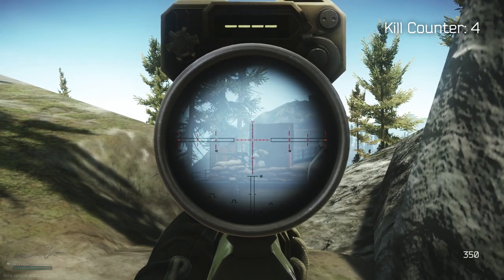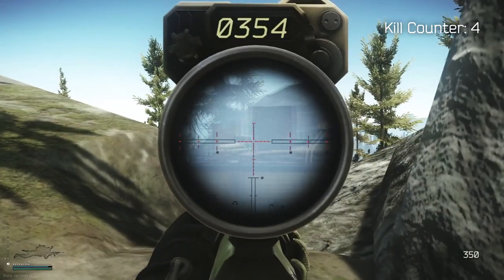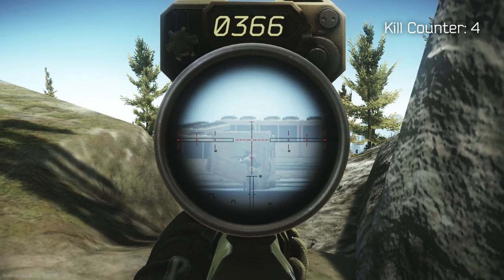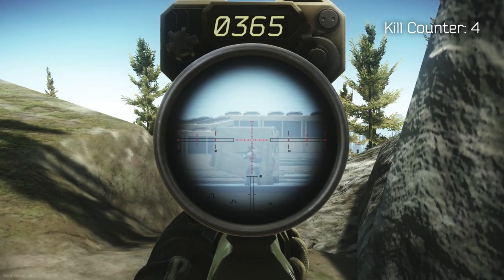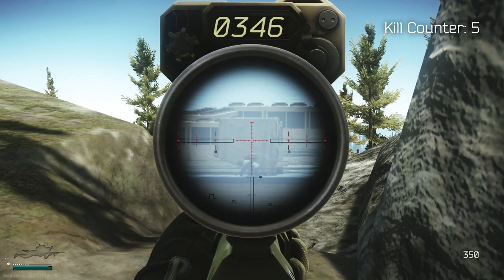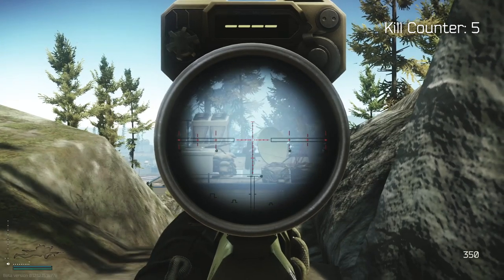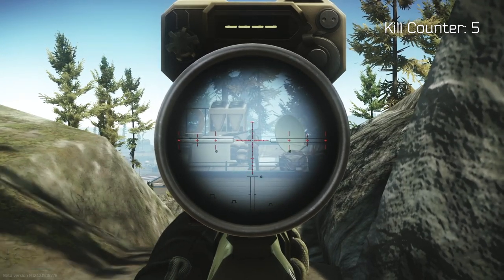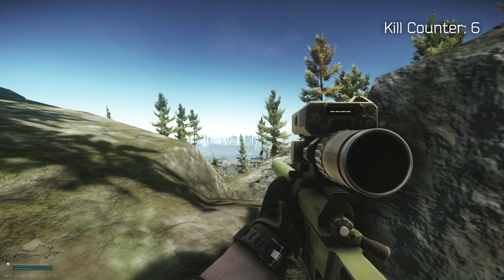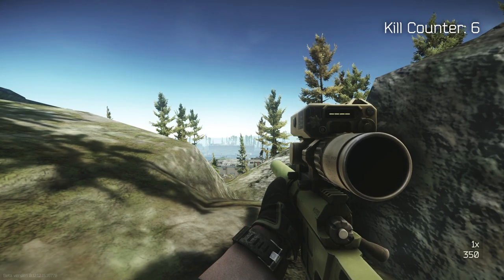350 meters. Our round bounced off the helmet — let's try again. There we go. Sometimes these guys will wear class 4 high ricochet helmets, which does make it a little bit more difficult to engage them. So you really want to be going for the face — this is where the more accurate weapons really come into their own.